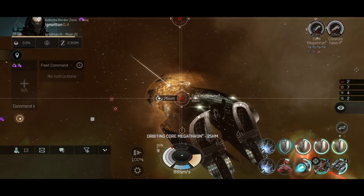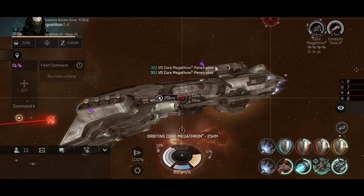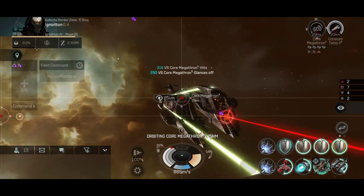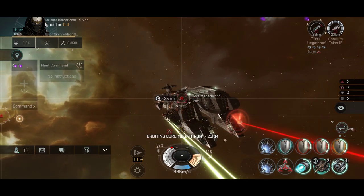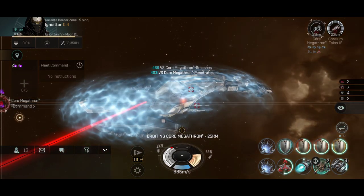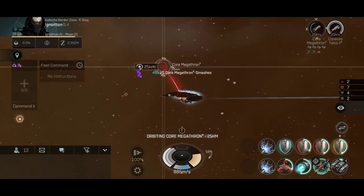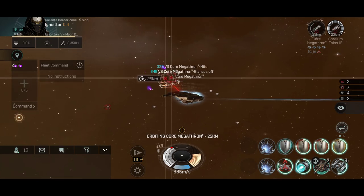It is tanky; it's not fast, I admit, but it's not slow either — it can go at a decent velocity and that's more than enough to speed tank in most cases. The DPS is also pretty good. With my current skills I'm actually very impressed by the DPS on the Gila, and having both drones and missiles will allow me to do some very interesting fits in the future, especially PvP fits.